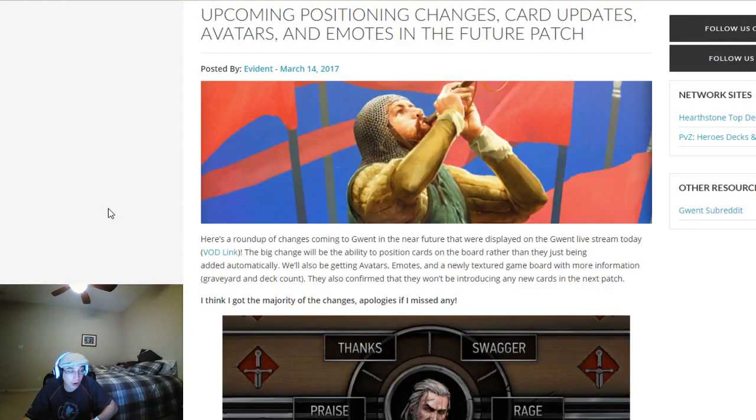With all of that out of the way, we can go through the top five list. The first thing on the list, of course, is positional — the introduction of positional effects and just positioning in general. Now, instead of just playing a card to a row, you play it to a row and then into a slot on that row. Things like Torveld and agile cards, you're going to have multiple steps just to get the card in the right place. Positioning adds a lot of complexity, but it can also be a little clunky for a beginner player because they're not going to have a lot of cards that benefit from positioning.